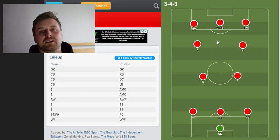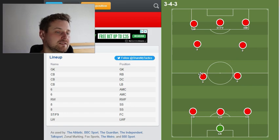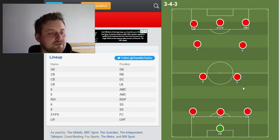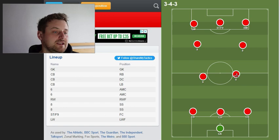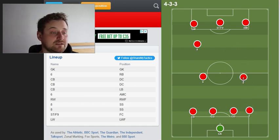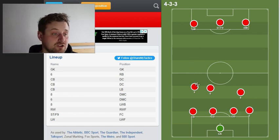The buzzword going around at the moment is the box midfield, which is this here — as you can see, it looks a little bit like a box. Trent is now in a central role instead of right back, pinging balls around, and he can also get forward to overlap. When we lose the ball, he can drop back in, allowing Konate to shuttle across, turning it back into a back four. Henderson would drop back to support Fabinho, so there's still five defending, and we also saw Jones and Gakpo coming back as well.